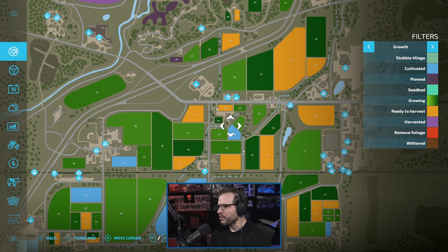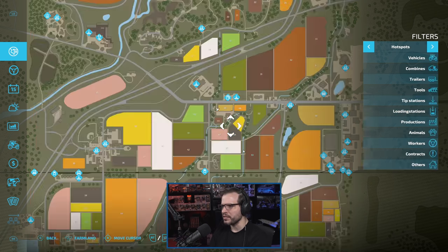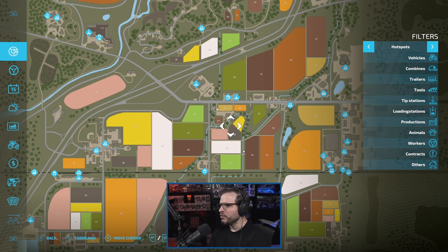Ready to harvest — we've seen that before. Harvested, removed foliage — I think that might just be renamed. Soil composition, weed, fertilized, two layers of fertilization, needs plowing, needs lime — all the same, nothing new there. Different hotspots, vehicles, combines, trailers, tools. I don't remember them differentiating between different types of vehicles and combines before — I feel like it was all just vehicles. We've got the tip station, loading station, and productions — that's new in Farm Sim 22. Animals, workers, contracts, and others — that's it.